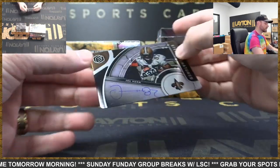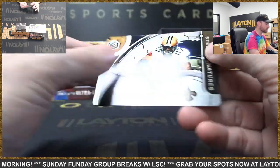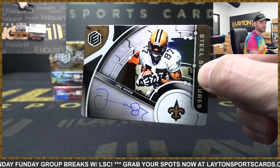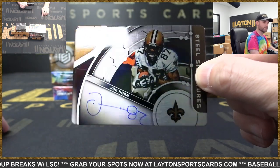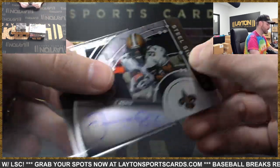Saints Steel Signatures — Joe Horn. Nice throwback hit there for the Saints, 14 of 50. Him and that cell phone celebration was legendary — he picked a cell phone up from underneath the goal post pad and pretended to call someone to celebrate a touchdown. That was the best, back when flip phones were around.